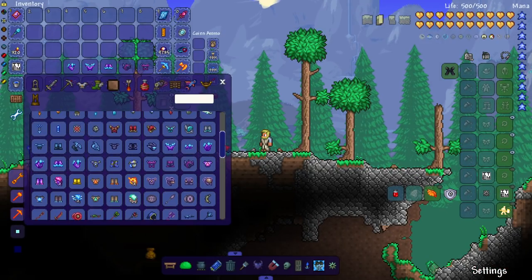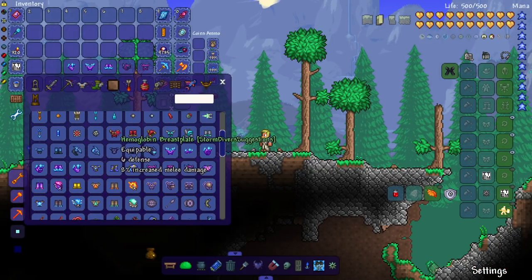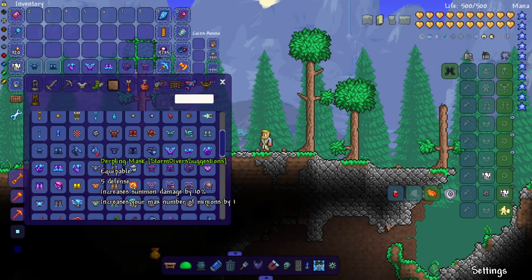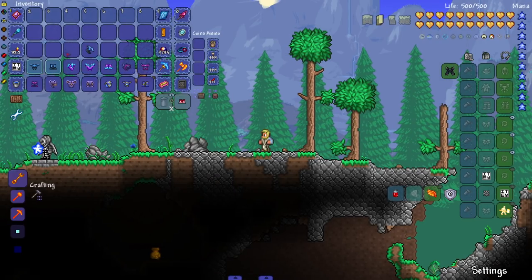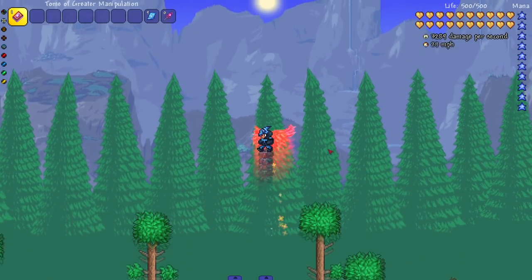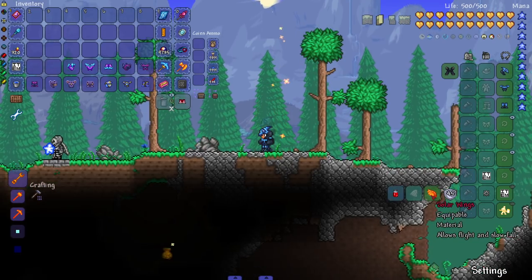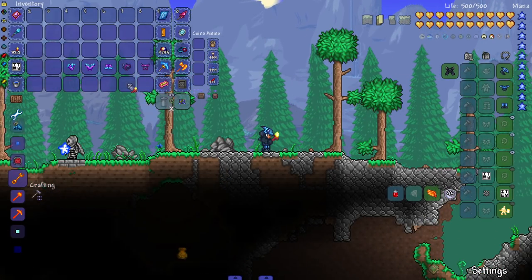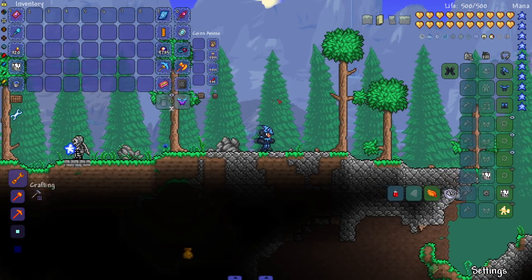There's a granite armor set and a derpling armor set with two helmets — one for minions and one for overall damage. What's the set bonus? Oh, it greatly increases ascent speed — look at the jump height, beautiful! All the armor sets are very nice.